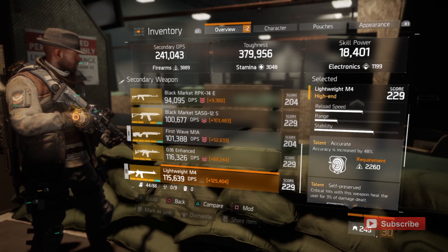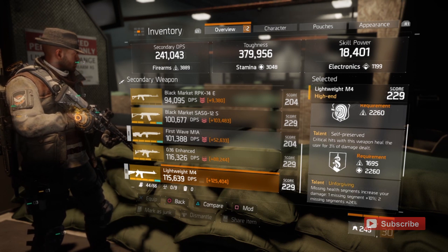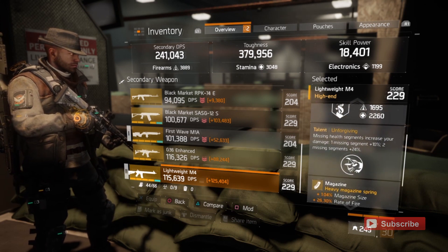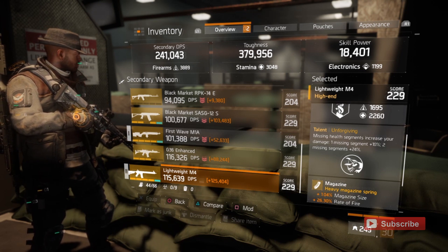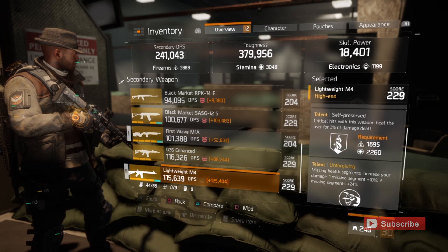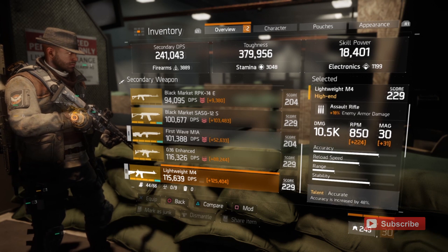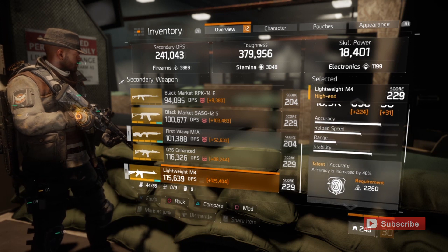This has 18 enemy armor damage, plus it has Accurate which gives 48 more accuracy. It has Self-Preserved, one of my favorite talents — that gives 3% heal for the critical hits you get, so 3% of the damage you deal comes back as health. Unforgiving: when you are missing a segment of your life bar you do more damage — one segment gives 10% more damage, two segments missing gives 20-24% more damage. It has a base damage of 10.5k.